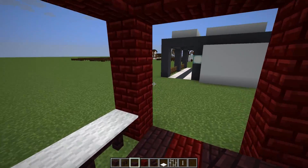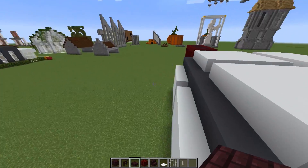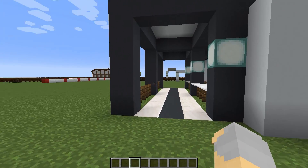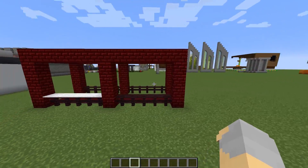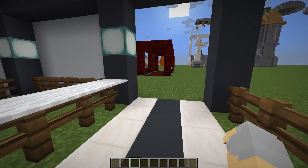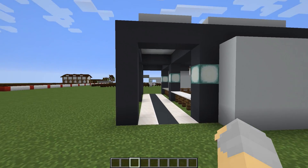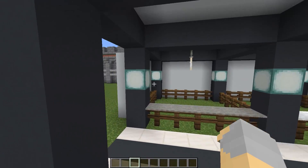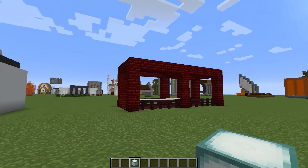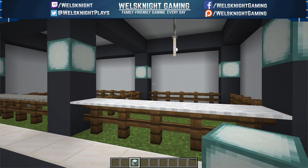I'm just kind of spitballing at this point, throwing out ideas. There's a lot of different block combinations - we could go very rustic, very clean and modern, or very abandoned and ruined with mossy cobble and mossy stone brick. There's a lot of different options. What I don't have is any more time for this episode, so guys I'm gonna call this one here. Let me know in the comments which idea you think is best. If you want to sketch something out yourself in creative mode and send it to me, send it to me on Twitter - I love getting those types of tweets. Thanks for watching and I'll see you in the next one.